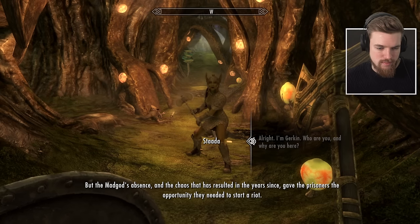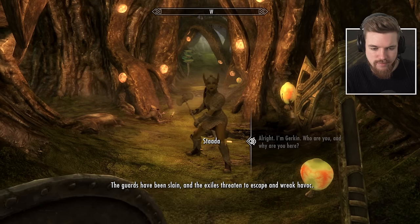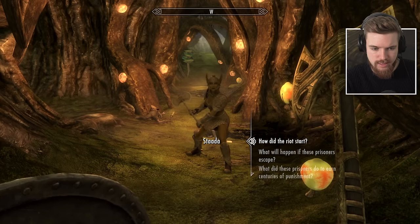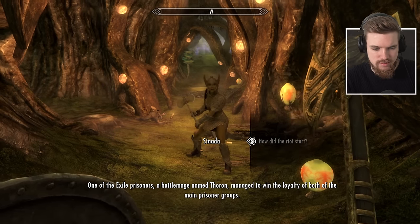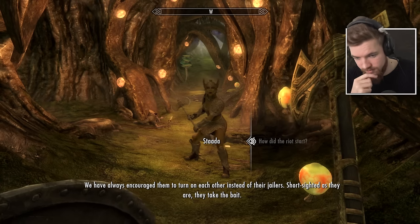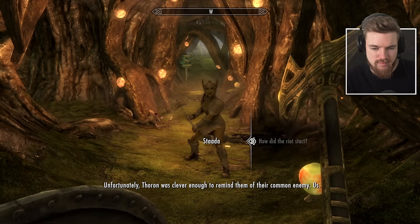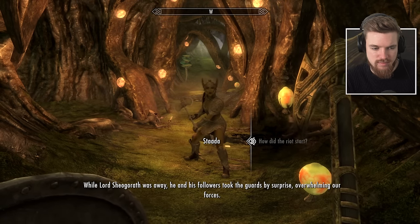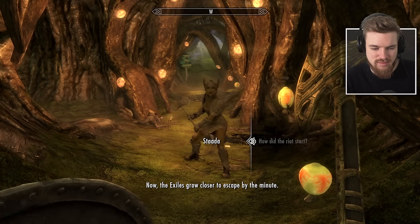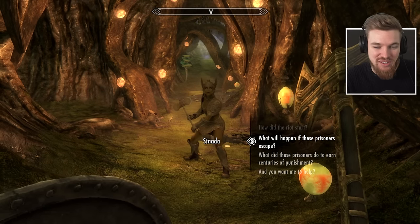For centuries the Isles have been home to the Asylum, a realm that serves as a prison for Sheogorath's enemies. But the Mad God's absence and the chaos that resulted in the years since gave the prisoners the opportunity they needed to start a riot. The guards have been slain and the exiles threaten to escape and wreak havoc. They're playing on the fact that Lord Sheogorath was 'on holiday for a few years,' so things have started to go wrong in the Shivering Isles.